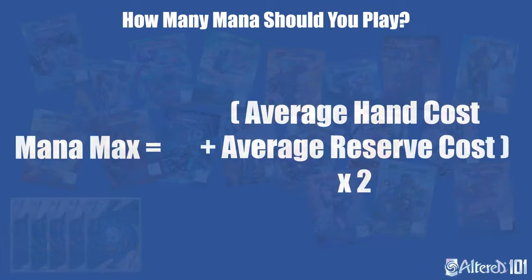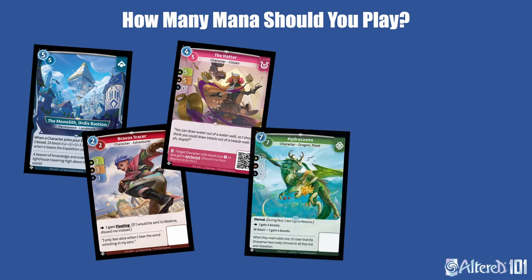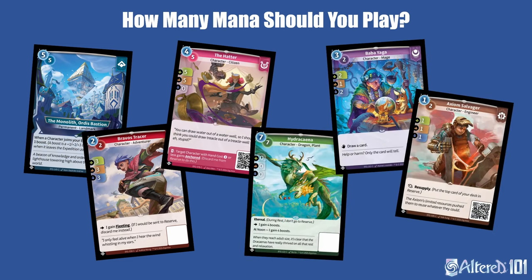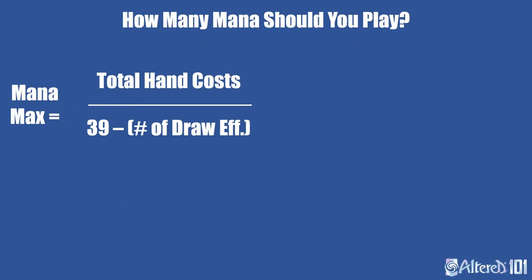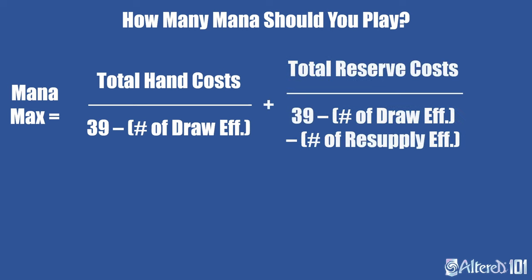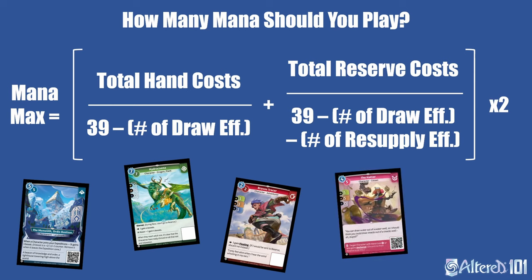With that in mind, let's revisit the formula. In some decks, average hand and reserve cost will be easy to calculate because you'll just need to sum up the mana cost and divide by 39, the normal deck size. However, things like permanence, cards that gain fleeting, support abilities, eternal, drawing, and resupply can all make this calculation a little trickier. If you want a more accurate formula, you can use this expanded one: take the sum of the hand cost divided by 39 minus the number of draw effects, plus the sum of reserve cost divided by 39 minus the number of draw effects and the number of resupply effects, and then multiply all of that by 2. Additionally, treat all permanence and cards with eternal that gain fleeting or have a support ability that you'll primarily be using as having a reserve cost of 0. With this, you'll have a pretty good idea of what your deck's ideal maximum mana number is.